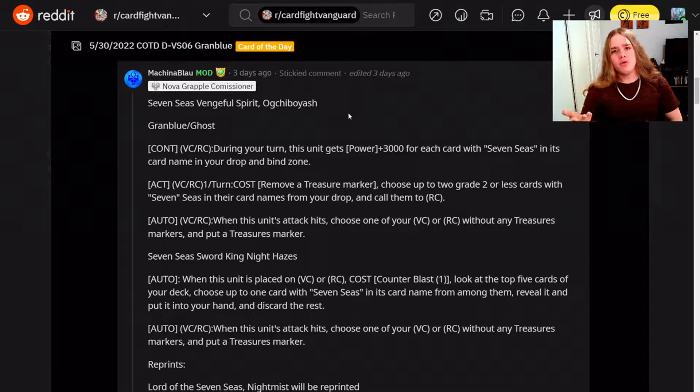The critical weakness of Seven Seas was never about consistency or having a big beater — the biggest issue is on-hit reliance. Experienced opponents are going to guard against these a lot. You still have to put your opponent in pressuring situations. The Grade 3 helps because it's a pretty big, annoying-to-guard beater. Still, this is fantastic support — they knew how to support Seven Seas. Whether or not it elevates the deck to relevance, at the very least this keeps it from being forgotten as a sub-clan.